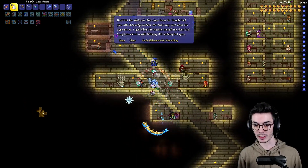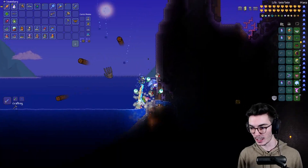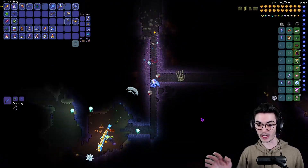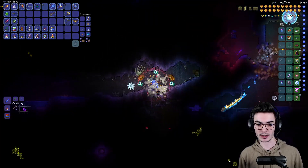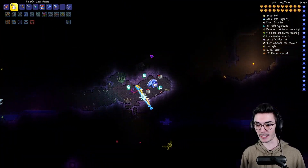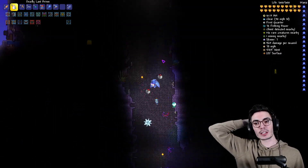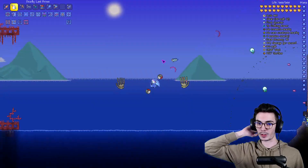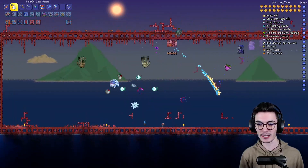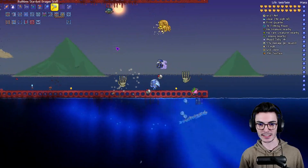Let's head over into our ocean biome — there's a demon altar right next to it — and we'll go ahead and start farming these things out. I'm excited for today's episode. It kind of feels like a Calamity boss rush, whereas boss rush is the very last thing you can do in Calamity, and this is like boss rush that's the prep for the end game. It feels longer than Calamity, even though Calamity has way more end game bosses. Let's go ahead and summon all these things.